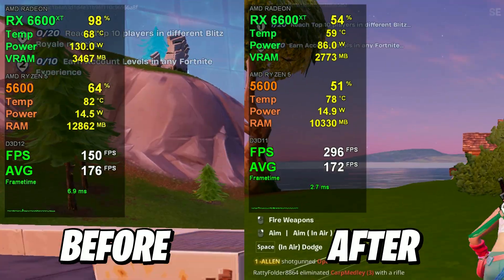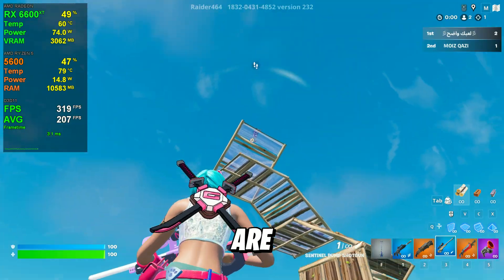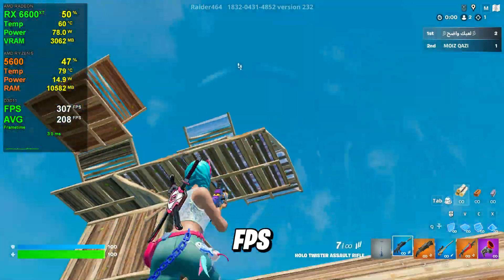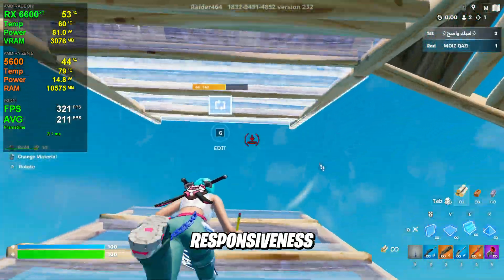In today's video, I'm going to walk you through a complete optimization guide for Fortnite, whether you're on a low-end PC or a beast of a machine. These tips are going to help you get better performance, smoother gameplay, and higher, more stable FPS. We'll go through everything — from in-game settings, Windows tweaks, background processes you should disable, and even a few secret tricks that pro players and streamers use to reduce input delay and boost responsiveness.